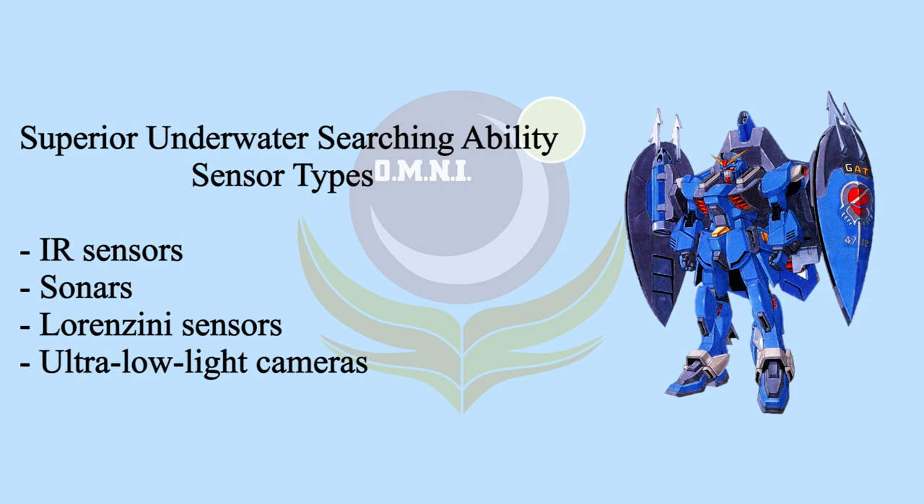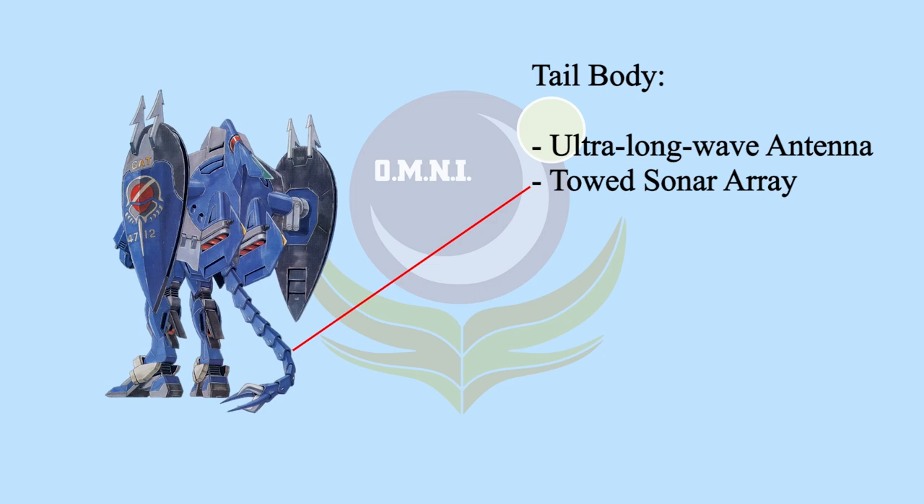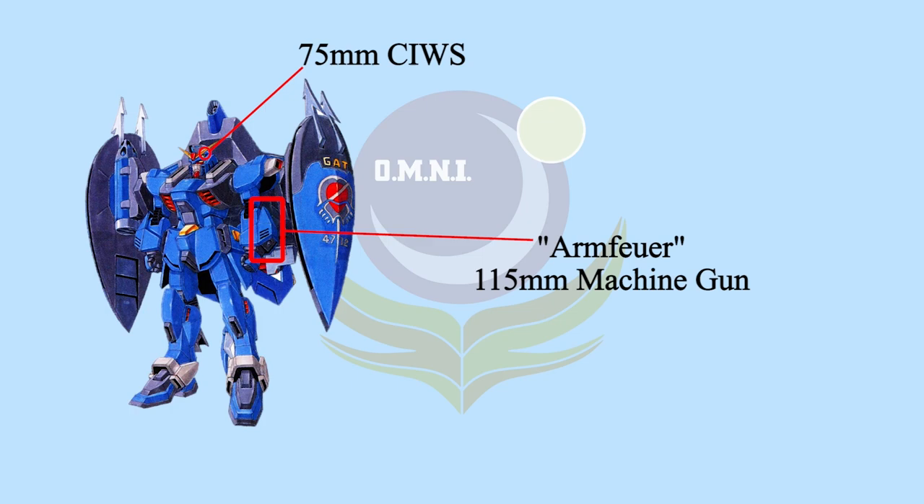There is a tail extension at the bottom of the backpack. The end of the tail is an anchor, which Forbidden Blue can use as a melee weapon or to change directions. The tail body is filled with an ultra-long-wave antenna and a towed sonar array, further increasing enemy-searching ability while in water. As for the weapons, the 75mm CIWS and ARM4A 150mm machine gun were kept, but they have no use underwater — they're mainly for surface battle if necessary.